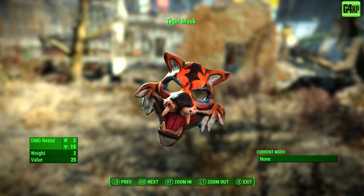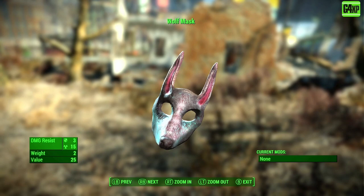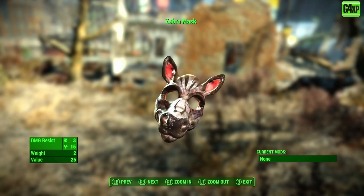There are four masks you get during this mission. First is the tiger mask — the stats are pretty much the same across all the masks. Then there's the bunny mask, which you get very early on and is probably the first one you'll get. We also have the wolf mask and finally the zebra mask. They're all nice little collectibles and a little bit unique.